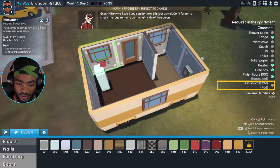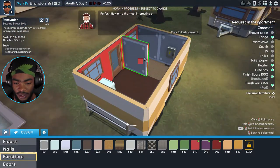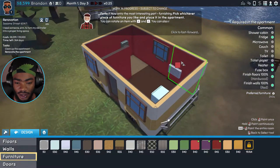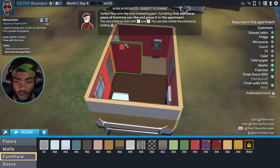Some more subtle red than that bright red. So all walls painted red. There you go — 100%! Perfect. Now onto the most interesting part: furnishing.